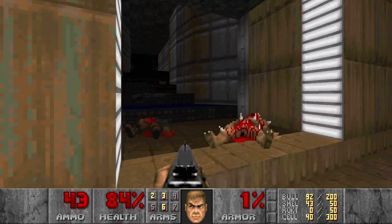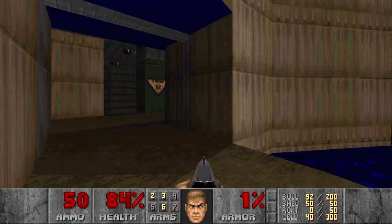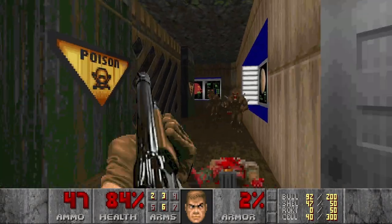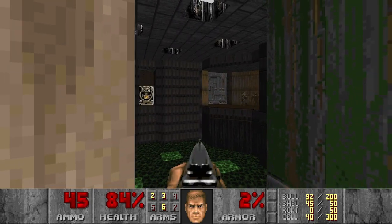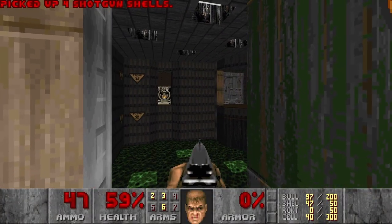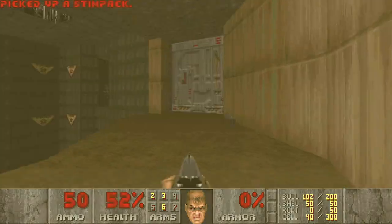I don't know what this switch does, but maybe it opens the door — it was closed in the first room. Let's see. Yes! Such a nice design here, I like it. Looks like there were some pillars there but they lowered. This place looks like a reactor room — just using my imagination.